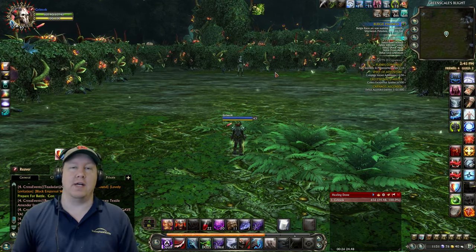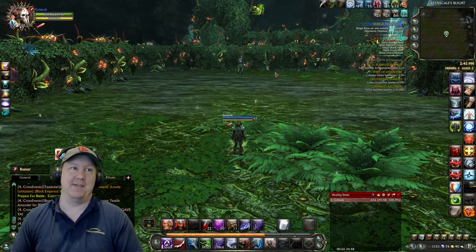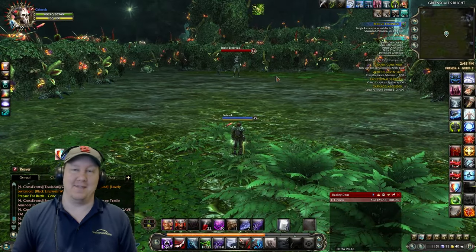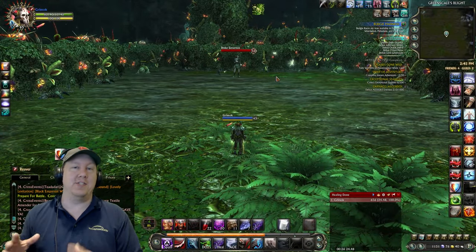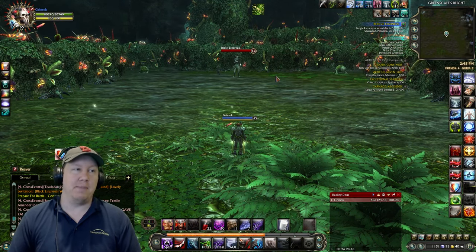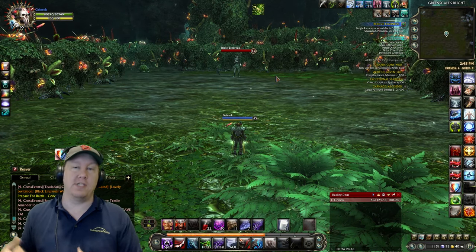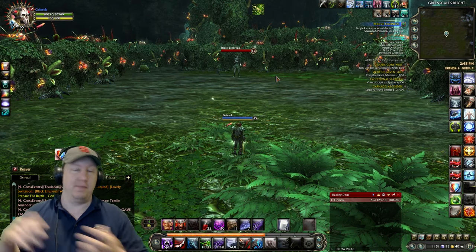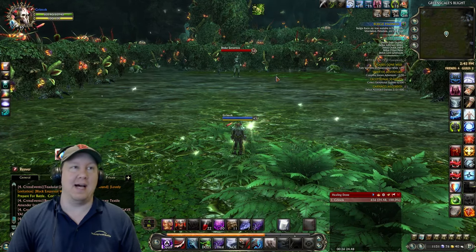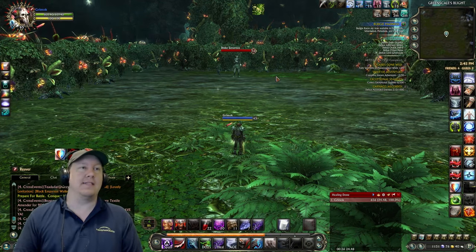But that's very tedious work. People that play the market have to have a passion for manipulating that kind of stuff, because if you don't enjoy it, it's going to get old really fast. People also try to play the market with crafting — finding out what the most desirable items on the auction house are, crafting them, and selling for a lot of platinum. But that's just not me; I used to do that kind of stuff but it got old fast.